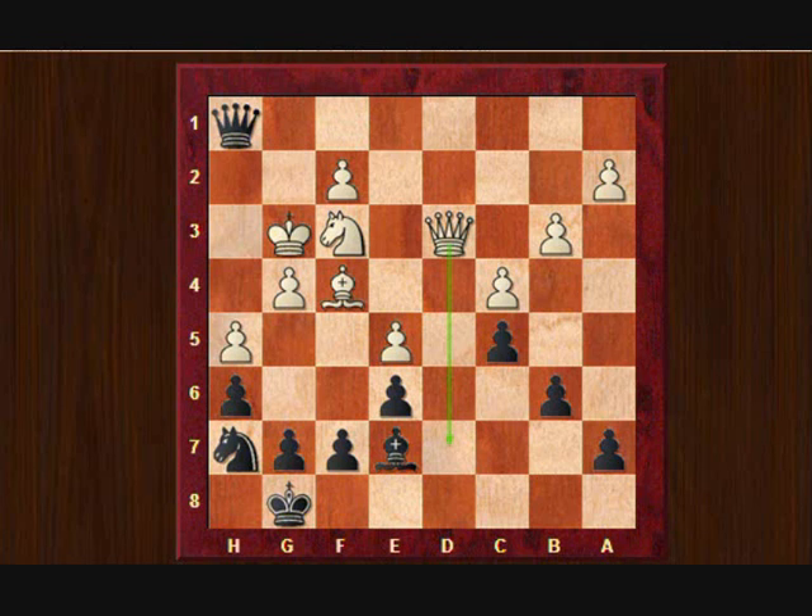So now it's black's turn to move, and black plays a very good prophylactic move, preventing white's plan of entering on d7. Can you see the move? Here it comes — it's knight to f8. A very good move, guarding the d7 square, so the queen cannot enter here. And here we see what happens when you play prophylactic chess.